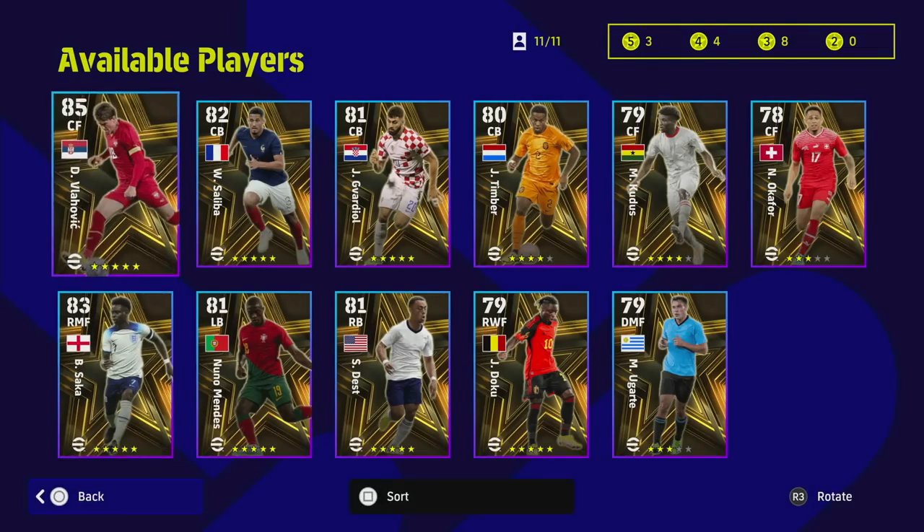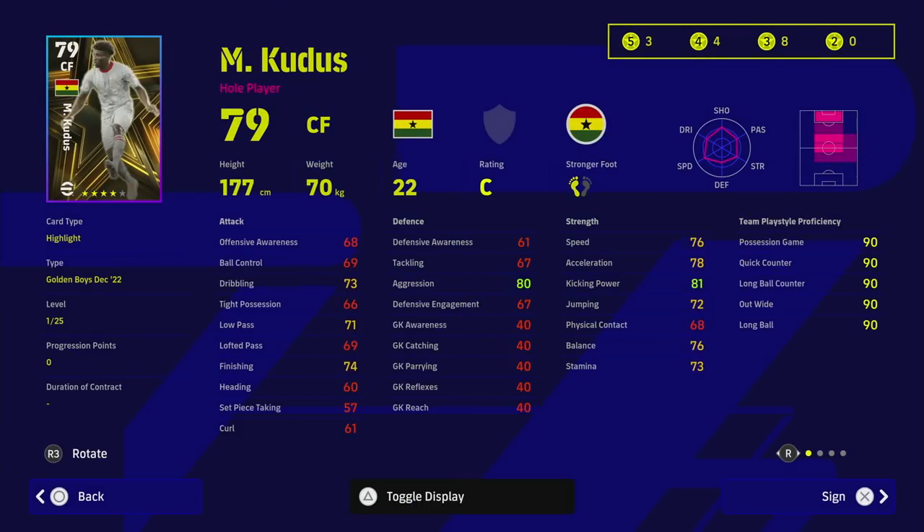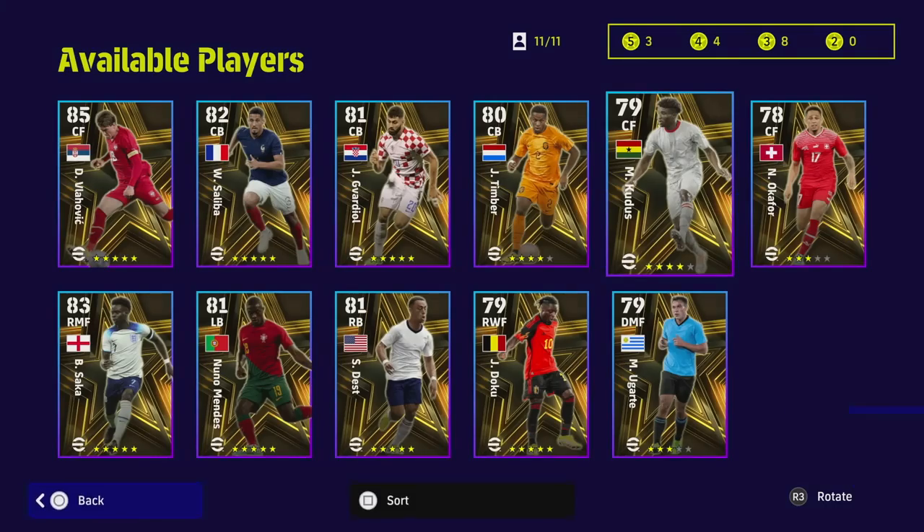Moving on, we have Kudus — I won't spend too much time on him. He's an interesting one: only 22 years of age so he fits many squads, especially with an under-23 manager. He's got some nice player skills for a center forward — weight to pass, low lofted pass — and can play AMF and CMF as well. However, he is a miss for me because of inconsistent form. Don't waste your time with inconsistent form players — it's just not worth it, which is a pity because the card looks very unique.